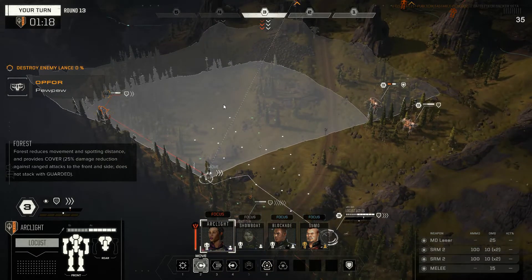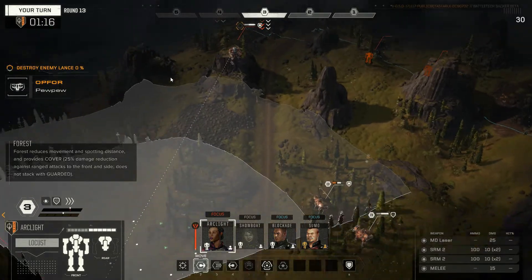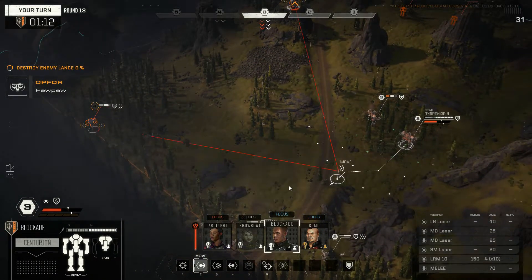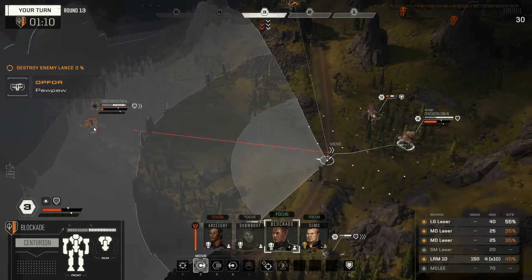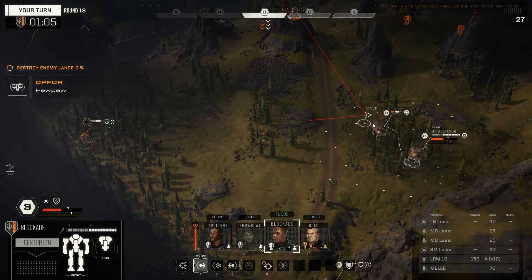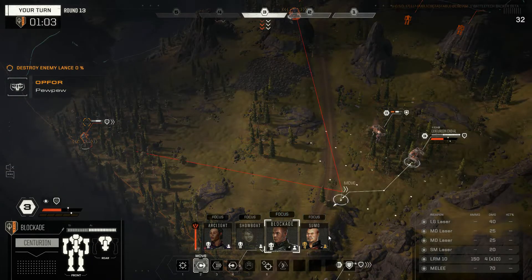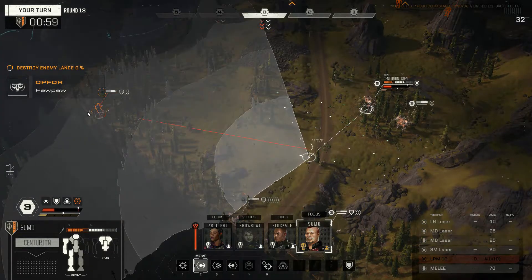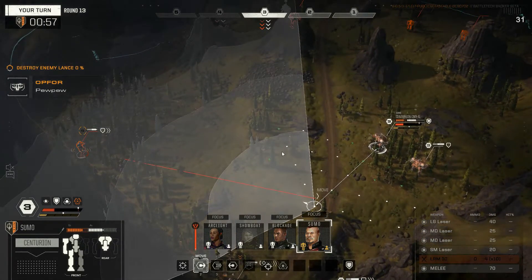Do I go all in on the Firestarter? What can you do here, my friend? You can fire in everything. And then you only have your large lasers. That's going to cost you if you move there — he'll go down to zero evasion.